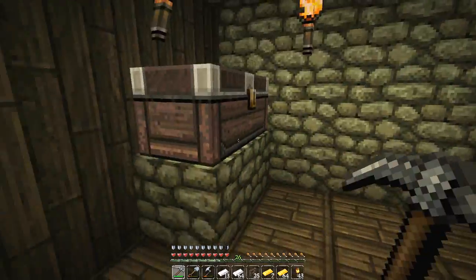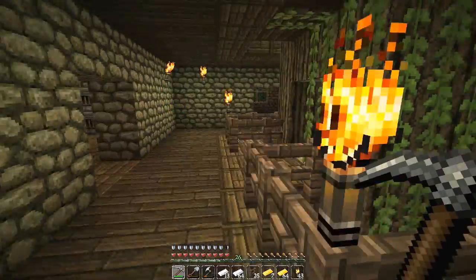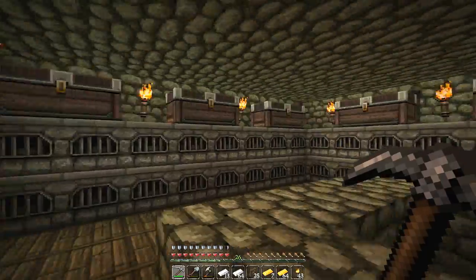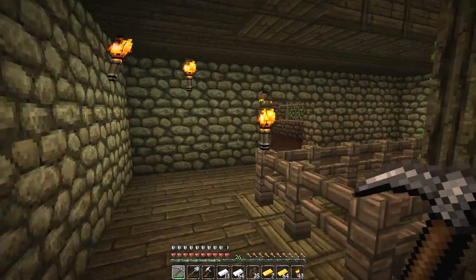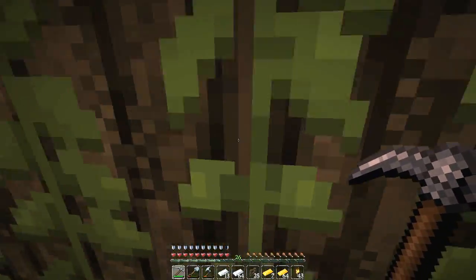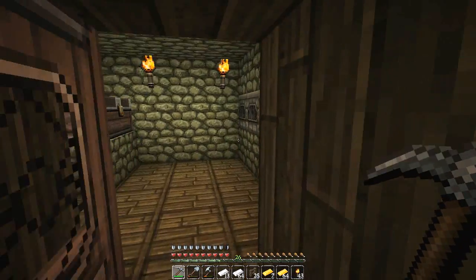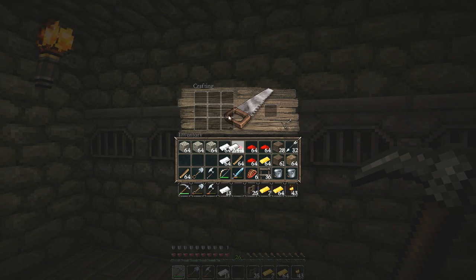We need to make a new crafting station. Check out the forge room guys — it's looking awesome. These forges are hungry. It's always good to be back in the mole hole. Rails are made like this with some sticks in the middle — we get 16 rails per iron, which is pretty good. I'm trying to make stacks of 32, so 32 times 16 rails should easily be enough for our entire system. Four stacks of rail should connect the mole hole to the outpost.